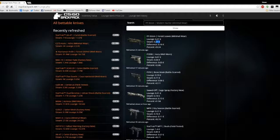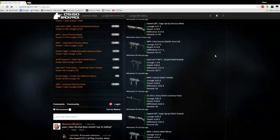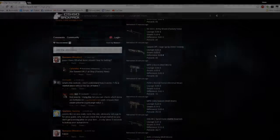Another cool site to check out is CSGO Backpack. This site shows you the prices on Steam compared to CSGO Lounge, which means you could buy skins for cheaper and they'll be worth more to bet on CSGO Lounge.